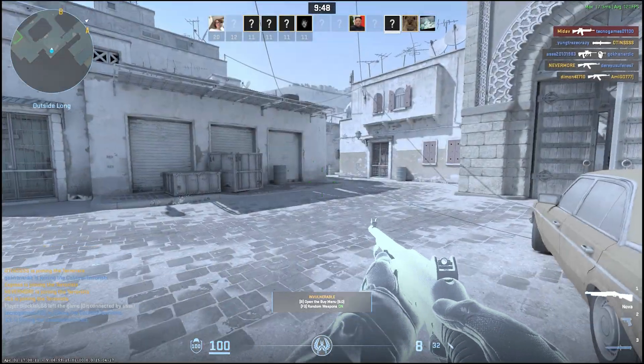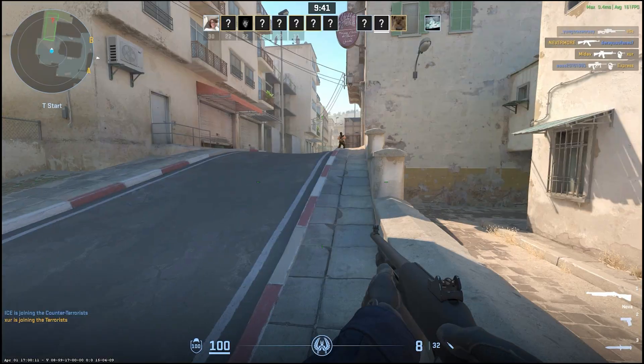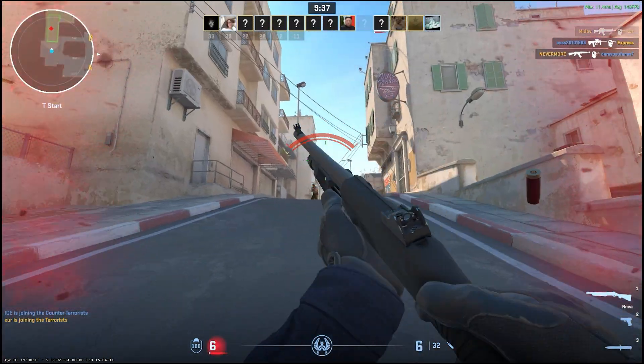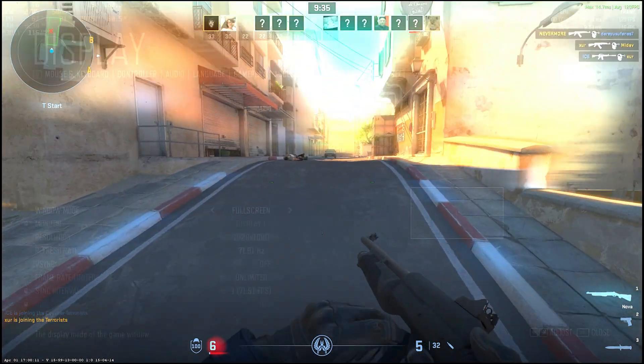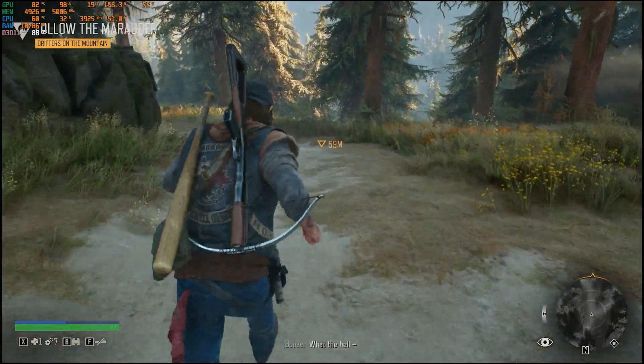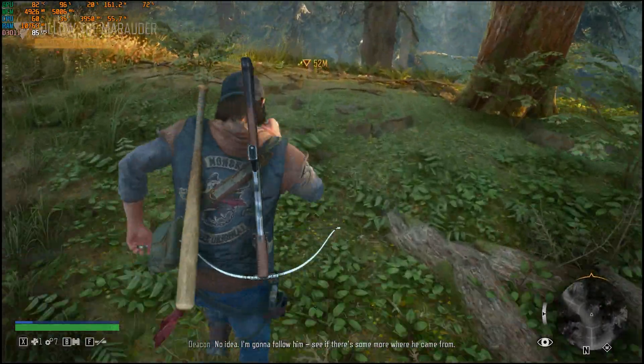Next up, Counter-Strike 2, where we effortlessly hit 120 FPS. In Days Gone with high settings, we got over 85 FPS.